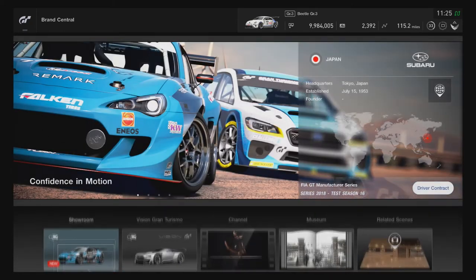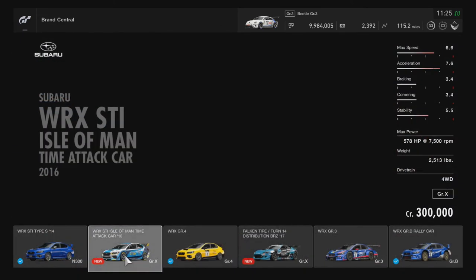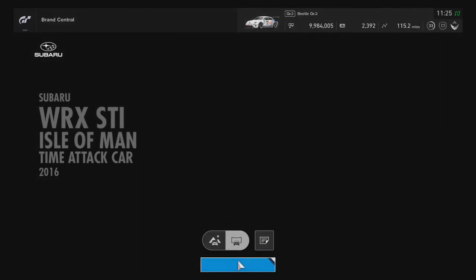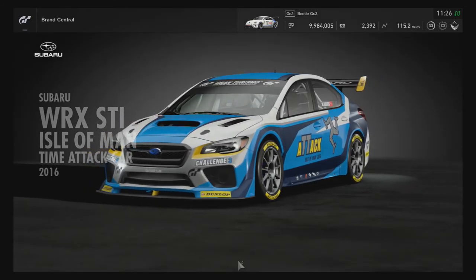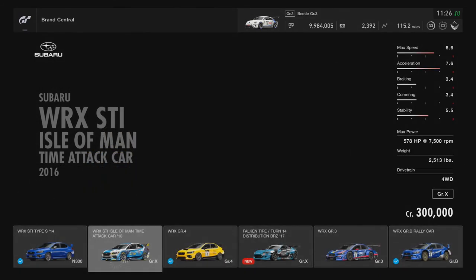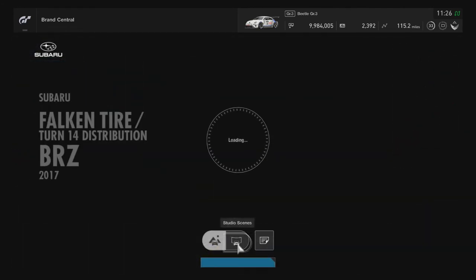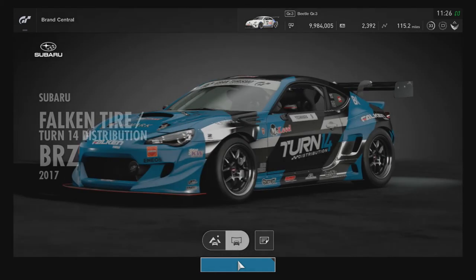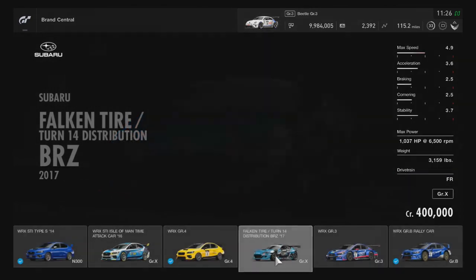We'll do the Subaru next. The Subaru WRX STI Isle of Man Time Attack car is 300,000 credits and obviously only comes in one color. And then there's the BRZ drift car — the Subaru Falken Tire Turn 14 Distribution BRZ — which I'll eventually buy and try out.